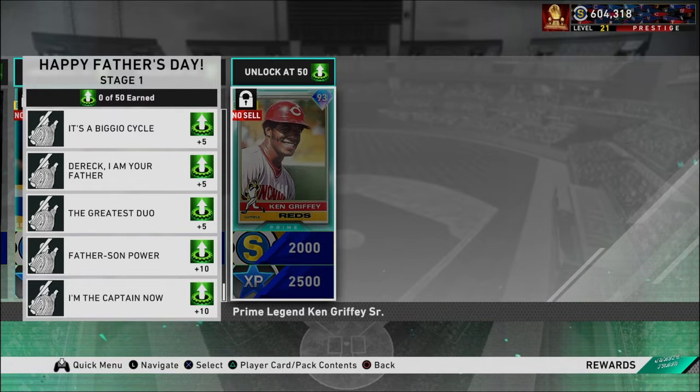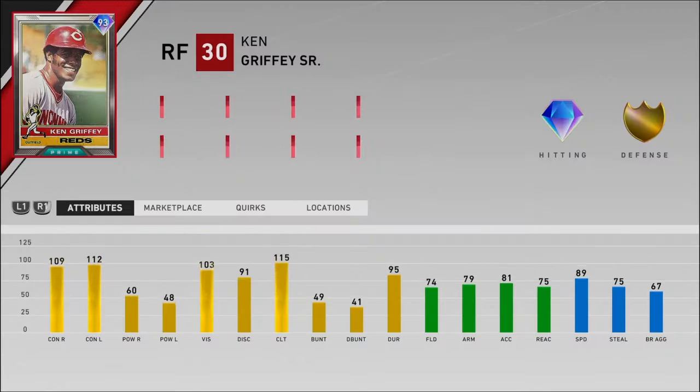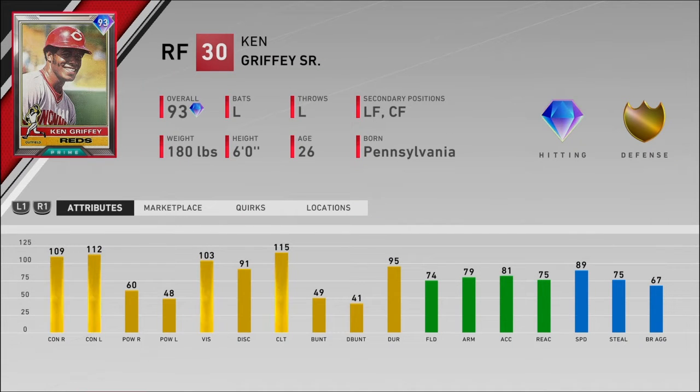And then Ken Griffey Sr. — he had a 97 last year, so I don't know if this is going to be his best card. But 109 contact, 112 contact, 48 power, 102 vision, 74 fielding, and 89 speed. Pretty good card.